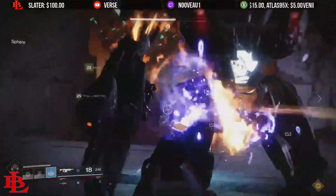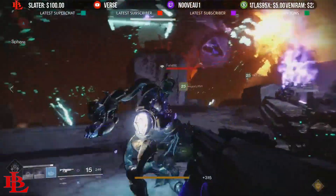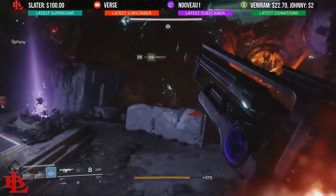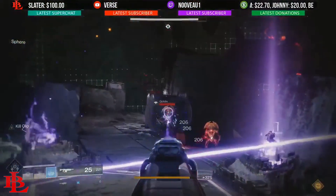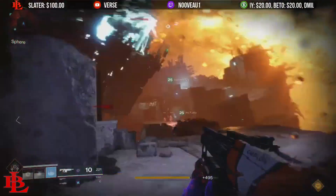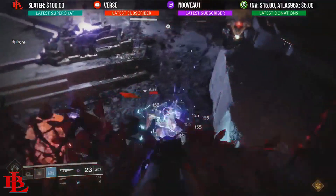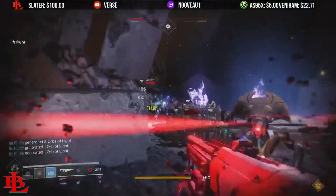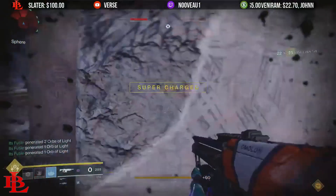Once you have all the skulls ready — which is a total of six skulls — you're going to notice that Argos starts spawning adds, so clear them out. The best way to handle this is for each individual section: since you're divided in two, have one person in charge of adds and the other person in charge of the crystal. You'll notice that the big diamond in front of you is going to have crystals spawning.